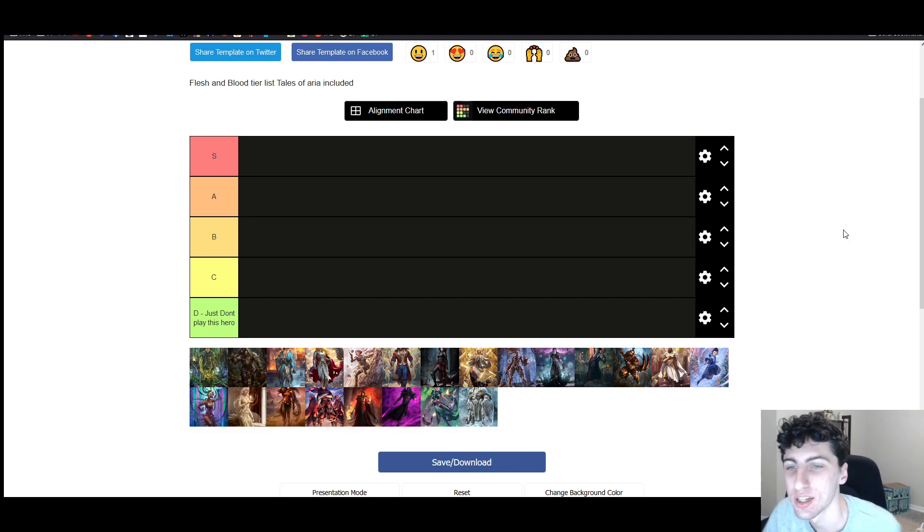Today we're going to be talking about a speculative tier list for Tales of Aria Classic Constructed. I'll do another one for Blitz soon after, but I primarily play Classic Constructed. Blitz is really good for new players, but Classic Constructed is definitely the higher skill format, the more competitive format, and it's just more fun in general in my opinion. Blitz can just lead to a lot more blowouts — 20 life is just not a lot to work with. Anyways, let's get started.